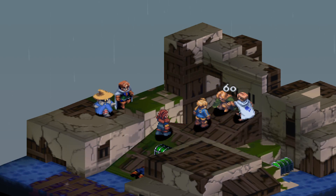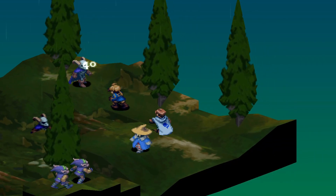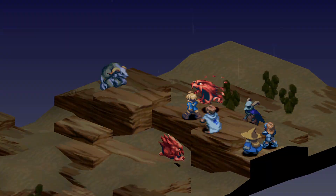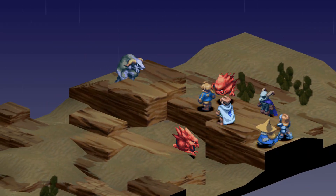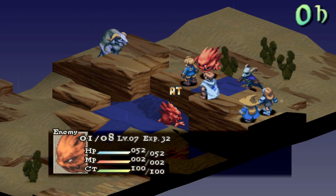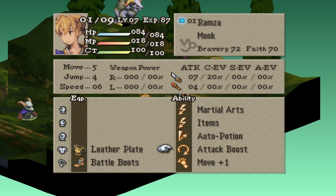With the monk build, I recommend learning Aura Blast as it gives you good range damage, or Shockwave. Have Items as your secondary with Potion and Phoenix Down learned, or Metal with Tailwind, since they are the best options. Then Auto Potion for your reaction ability with high potions only, as most enemies will be doing more than 30 damage in the last few battles. Monks don't have a lot of equipment options, so purchase the best clothing you can at the shop — in this case Ring Mail and Battle Boots. If you want to spend a little more time grinding, I suggest getting Equip Heavy Armor from the Knight and Attack Boost from the Geomancer.